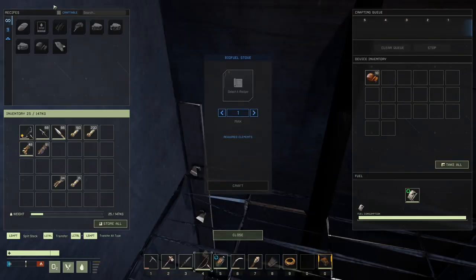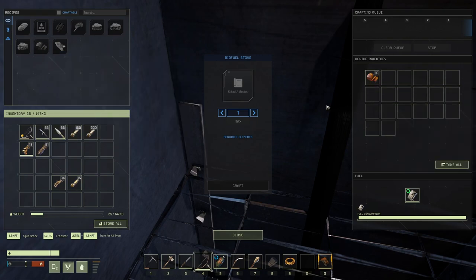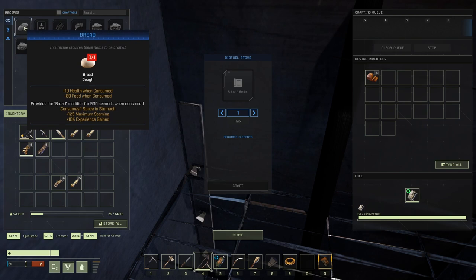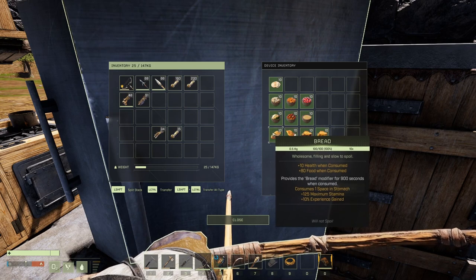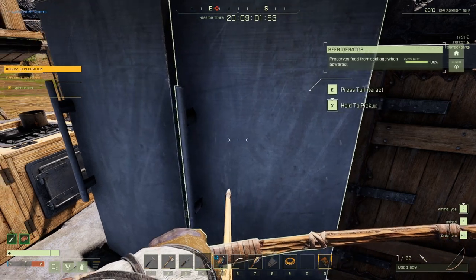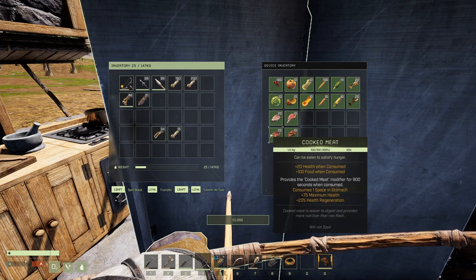Moving on to what you can cook on your biofuel stove. You can use bread dough to cook pumpkin bread — one pumpkin and one bread dough — which will not spoil. You can also cook regular bread from one bread dough, which will spoil. I want to note that bread only gives you 10 health when consumed, whereas cooked meat gives you 20 health and is much easier to get, so I don't suggest making regular bread.